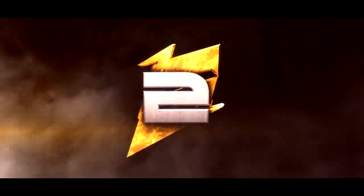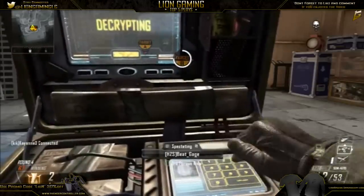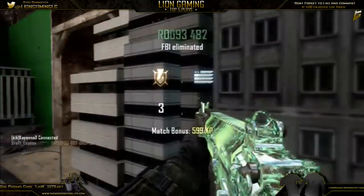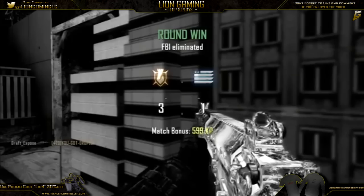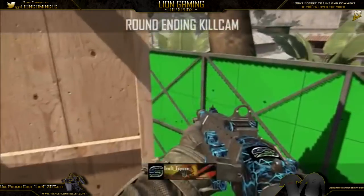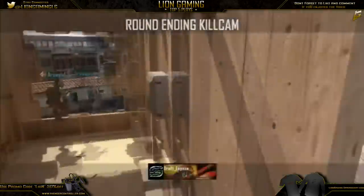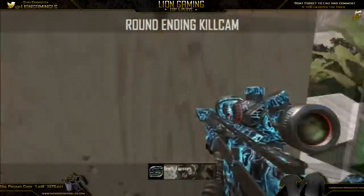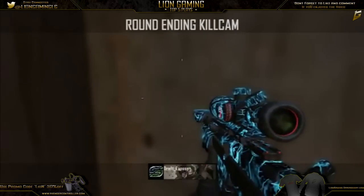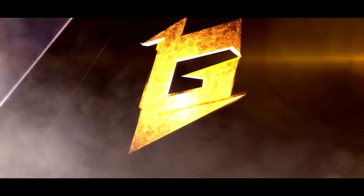Coming in at number 2, we got Draft Exposed. He's playing on Studio, and we didn't get his point of view, but we did get the kill cam, so let's check that out. He's going for the drop back, hits the double wall bang into Castle, which is insane. I think he even wall banged through Tower there, which is really nice. I'm pretty sure the guy was in Castle, so that's a really nice shot.